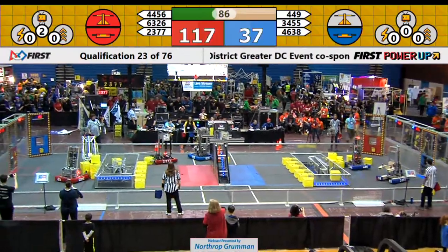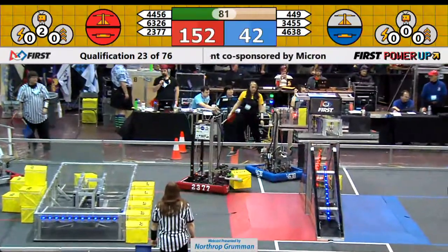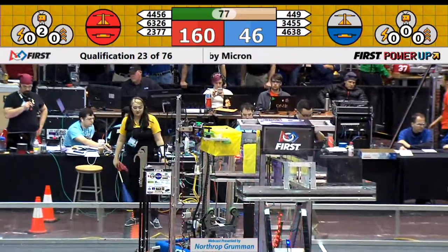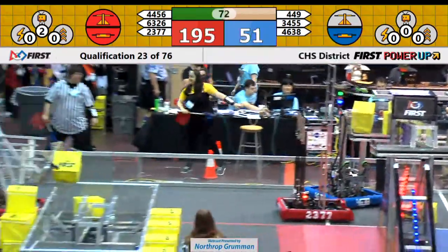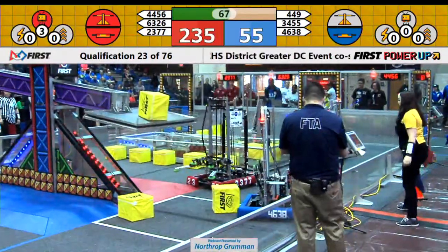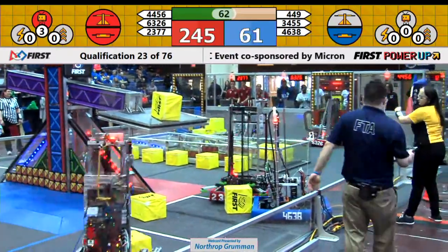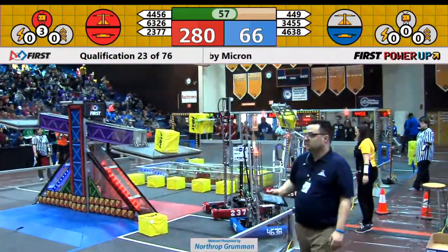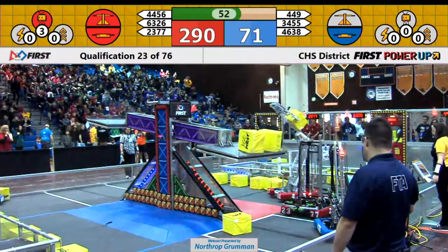The Baltimore Bolts moving around with lightning speed as they pick up power cubes to deliver into the red alliance exchange. Over on the blue alliance, team 449, The Blair Robot Project, has a power cube in their possession, looking to move it towards the blue alliance exchange zone. Red alliance activates their levitate power up, granting them one free climb.